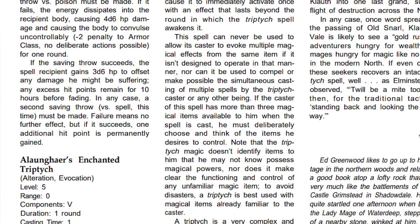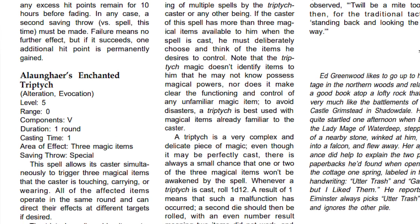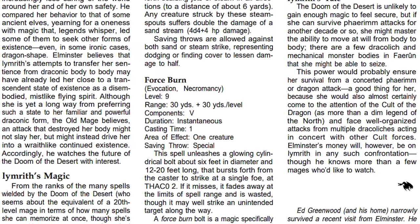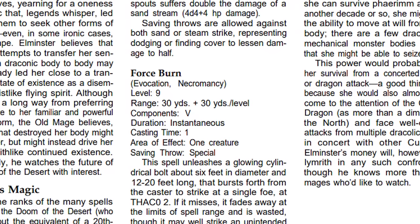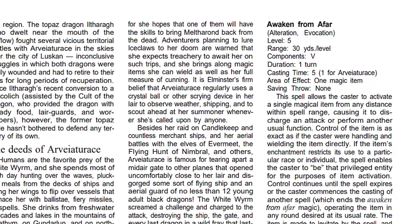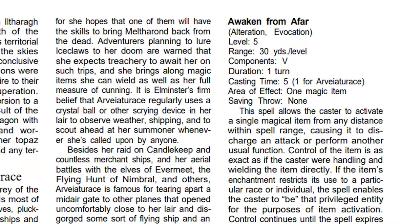Based on studies that clerics of Mystra have done on this spell, they have surmised that if a human were to attempt to cast it, it would probably end up being an 8th level spell for us. This is something important to note: when a spell level is mentioned for spells that these dragons have access to, those levels are for the purposes of the dragon casting the spell. Dragon magic is slightly different from the arcane magic that humanoids use, so what is a 3rd level spell for them might be a 6th level spell for us, and a 9th level spell for a dragon might never be achievable for a human to master.